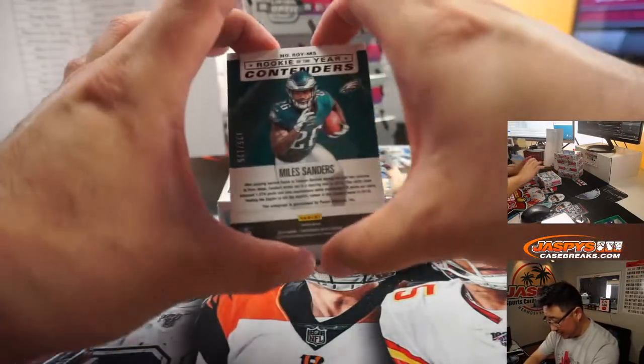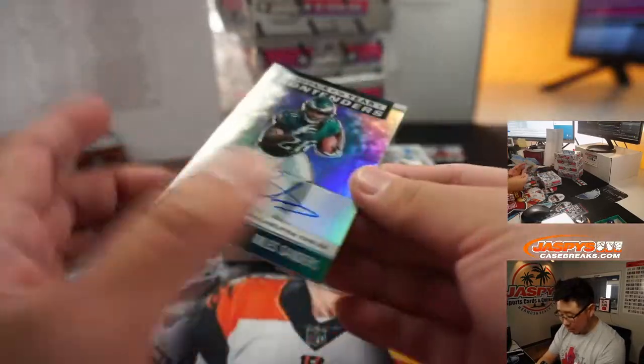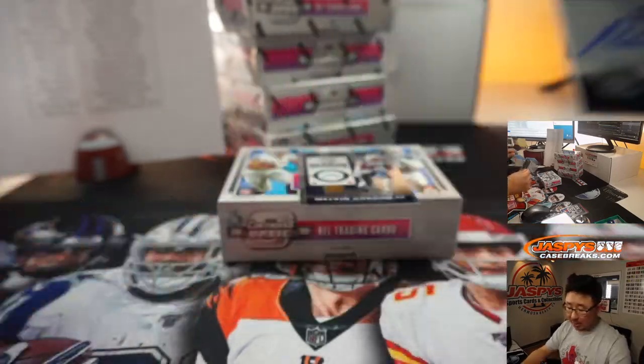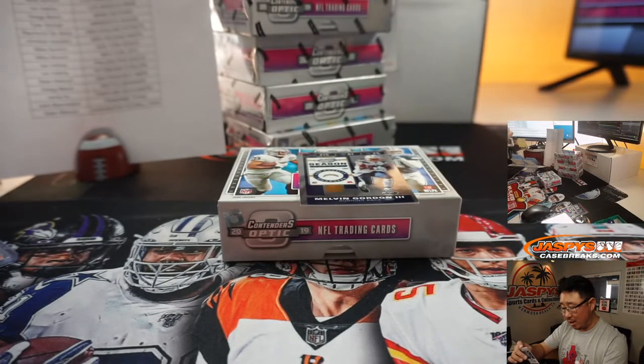And the next one is Miles Sanders, 125 out of 125. Rookie of the Year contenders on-card autograph for the Fly Eagles — fly Ron Hollins.